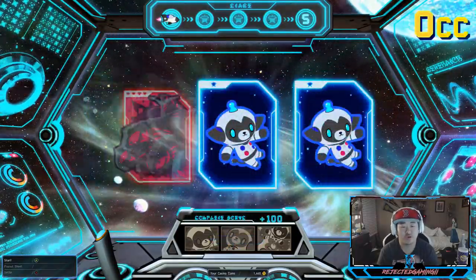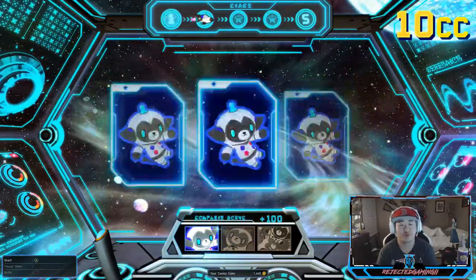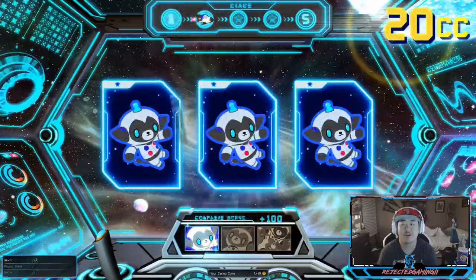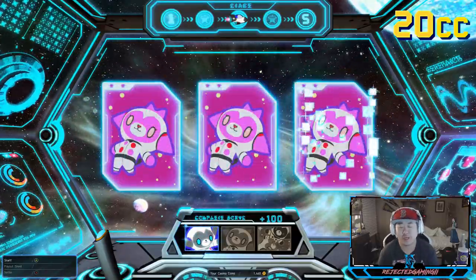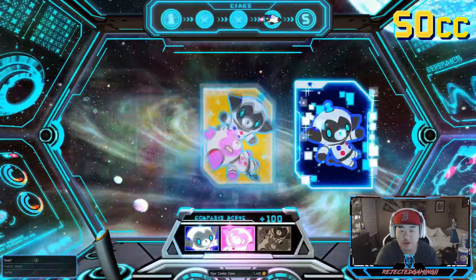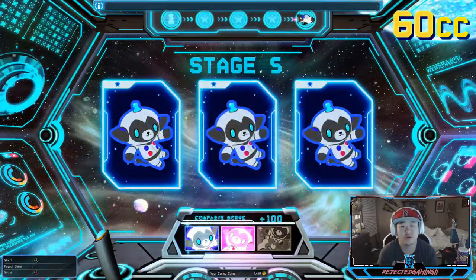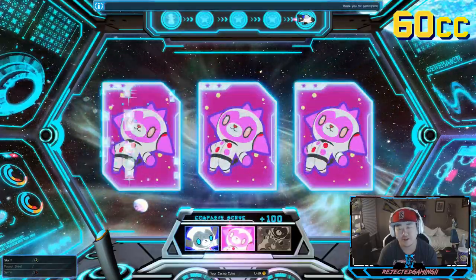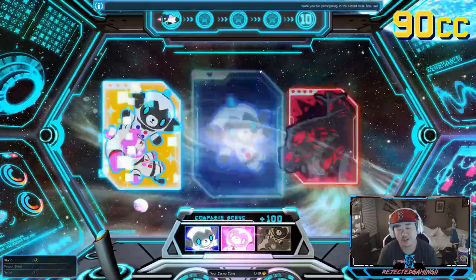I'll make this a little bit shorter than normal, but we're gonna try to win ourselves some coins. We're also gonna have some fun with this slot machine because I really like it — let's see what we can do. We got the pink, we just need the yellow. Weird, we got pink and blue, still looking for the yellow — give me the yellow here, please. Thank you.